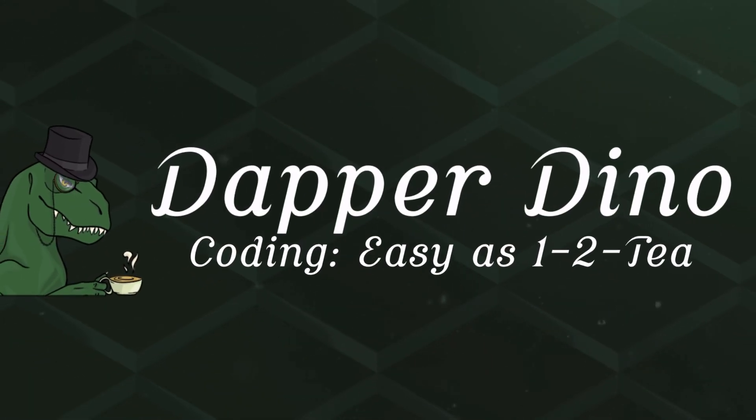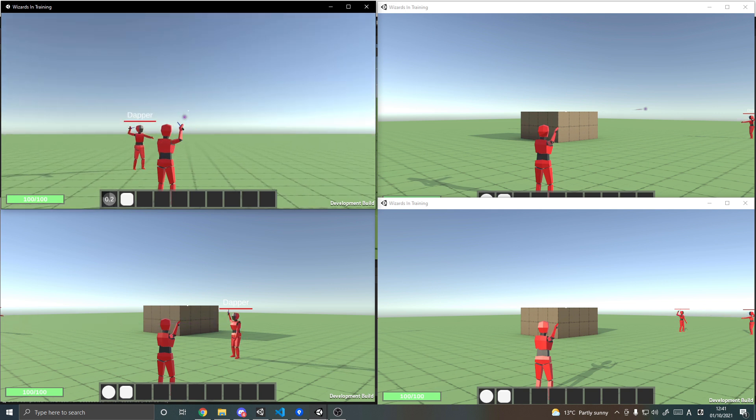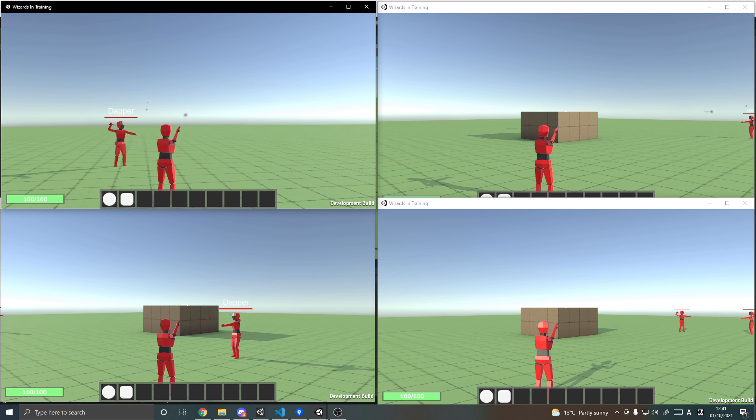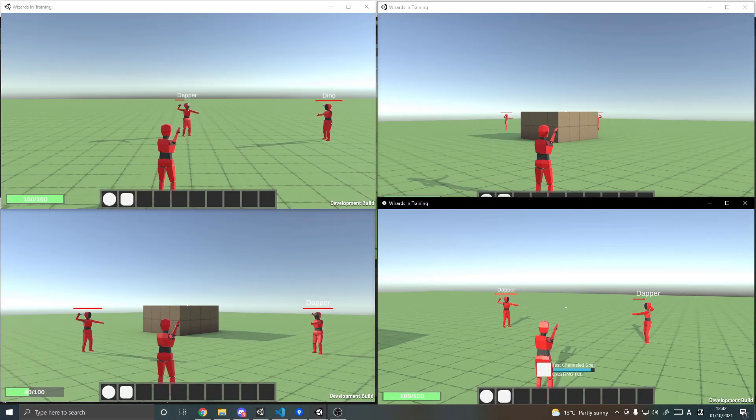Hello and welcome back to another Unity multiplayer tutorial. Today I'll be showing you the progress I've made since the previous multiplayer devlog, which was the first one. The game is still pretty early in development but I've made quite a lot of progress. If you see anything that you think would be a good idea for a tutorial, be sure to let me know in the comments. Let's get started.